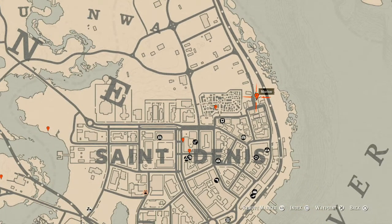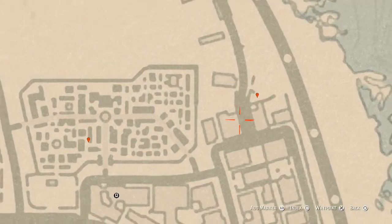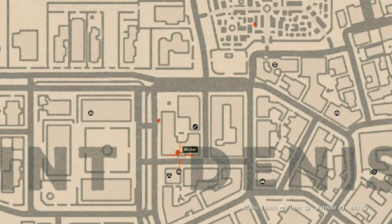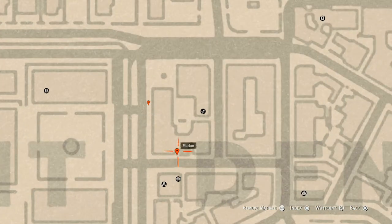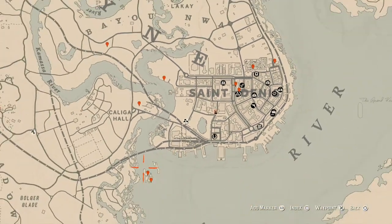Right here at our next location you guys will find a tarot card right here in this backyard on a table. Right here at this next marker you guys will find a family heirloom — go through the little gate that's right there and on the table that's where the family heirloom is sitting.